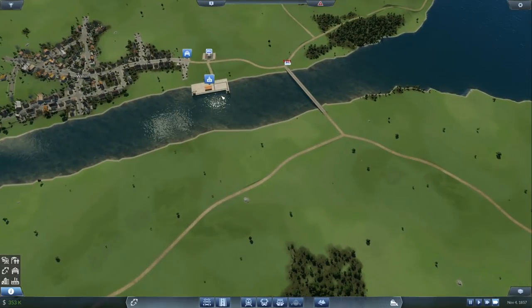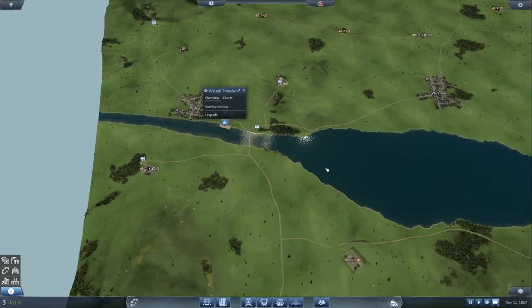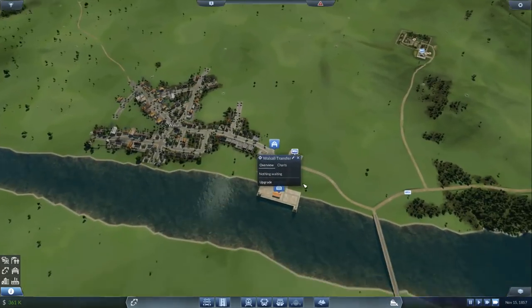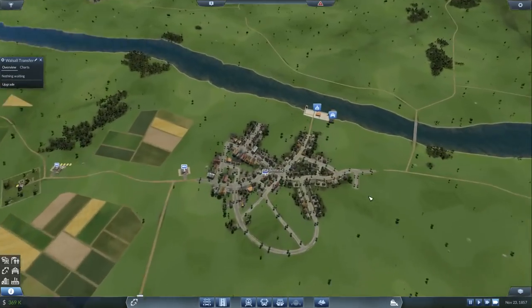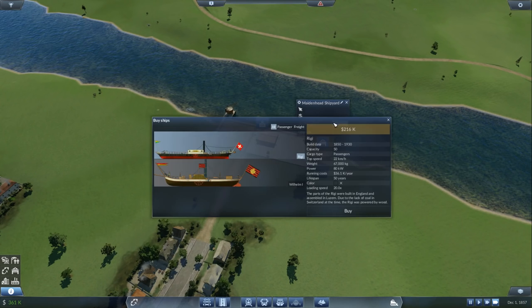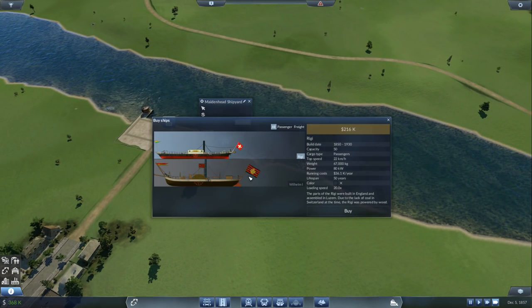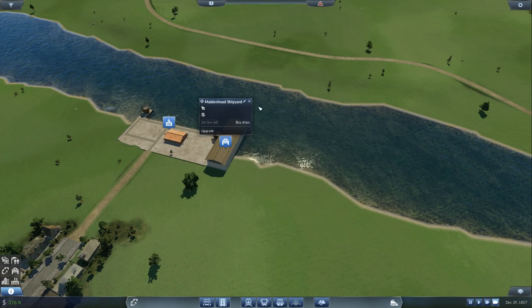Last time we built these docks but haven't set up any ships, so that might be something worth exploring. I want to set up a shipping route that goes around. So we're going over here to buy a ship — passenger ships, no — freight ship. We have the Wilhelm One which is going to cost us most of our money. The capacity is 50 though, which is really nice.